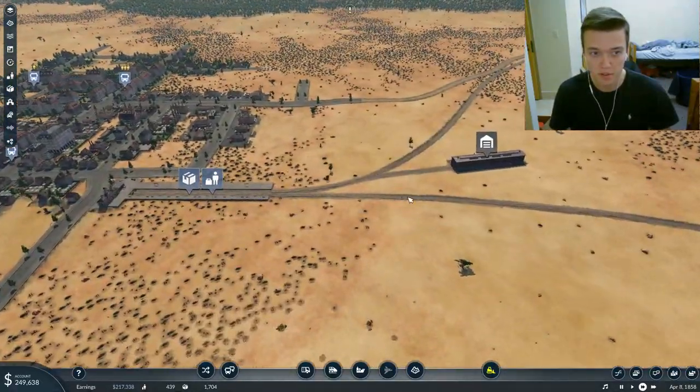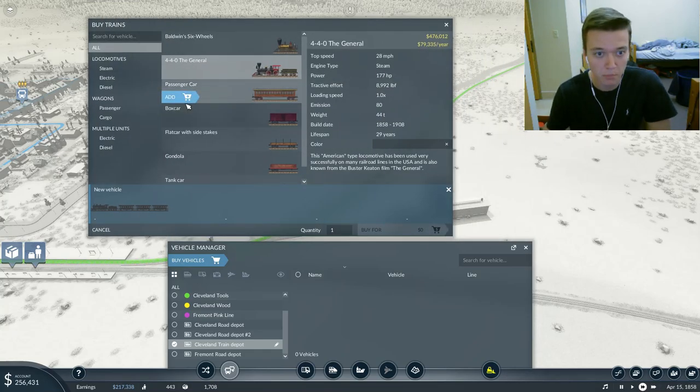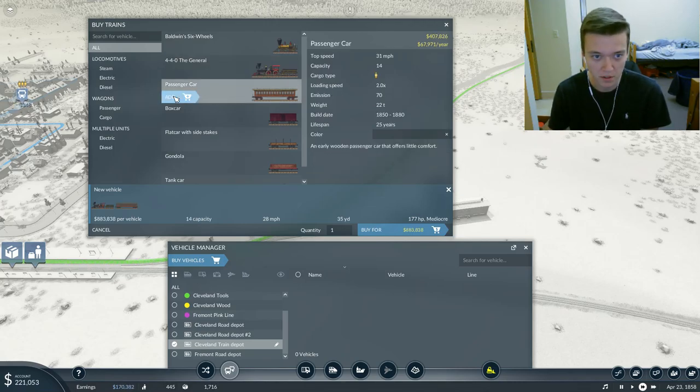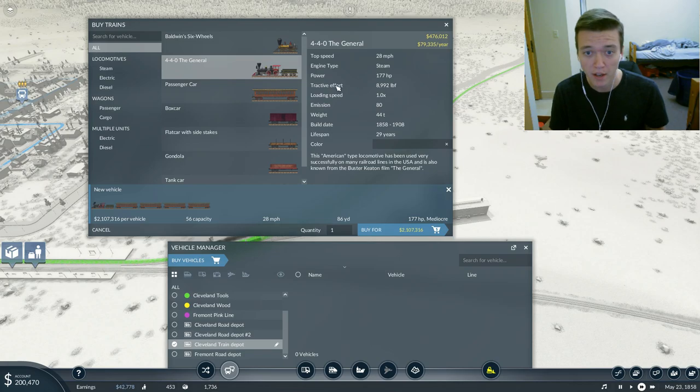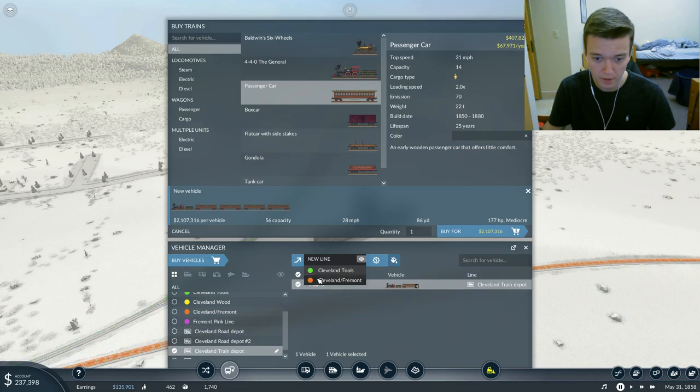So let's see how much it would cost to build a locomotive for this line. If we add one of these carts it's already mediocre, so maybe add four - I think that's the best way to go. That gives us 56 capacity, 28 miles an hour, a little bit more than the Baldwin six wheels. It's more about the horsepower and the track effort. We're going to go for it, but that means we have to pull out $2 million. Let's pull out the $2 million and set up our line.